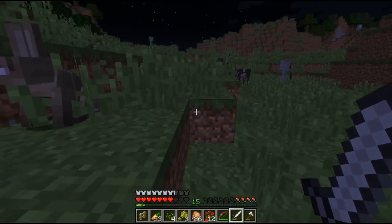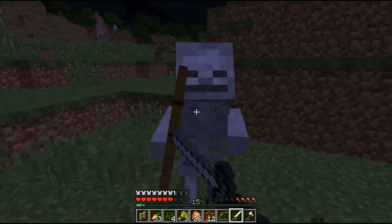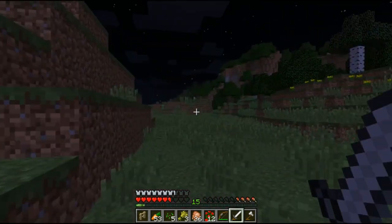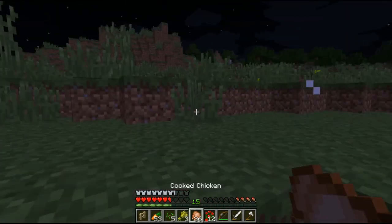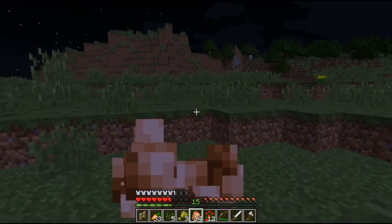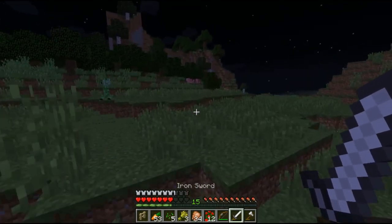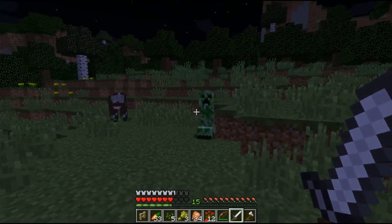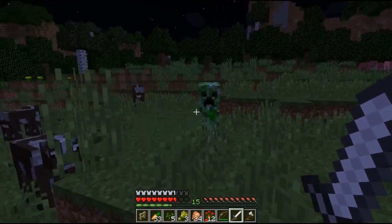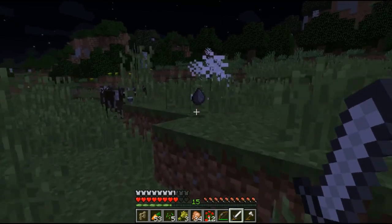We've got bunnies over here - bunnies are always a good sign. We've got skeletons as well - take him down! There we go. We've got time to eat - that's always a nice little thing, just nibble. I guess we've got to go search some other trees or whatever. Hey Creeper, how do I get to wolves? You don't like me, do you? Thank you - gunpowder! Maybe we should head up here.